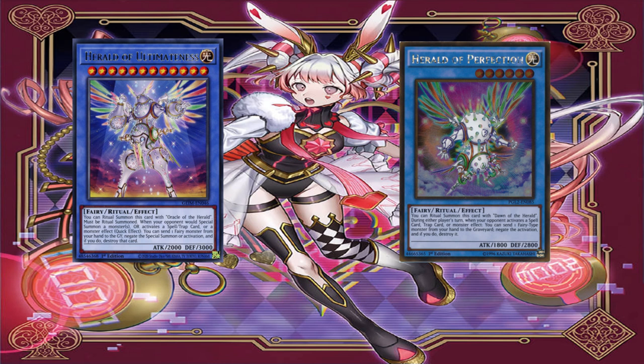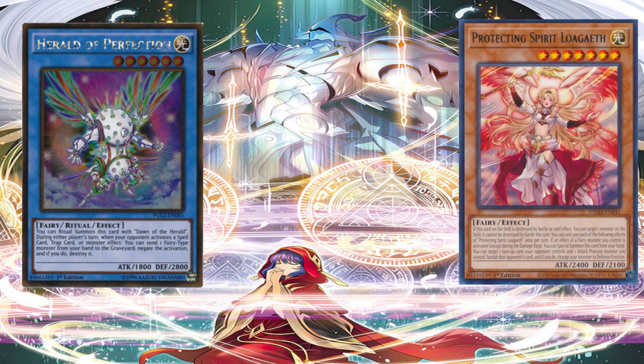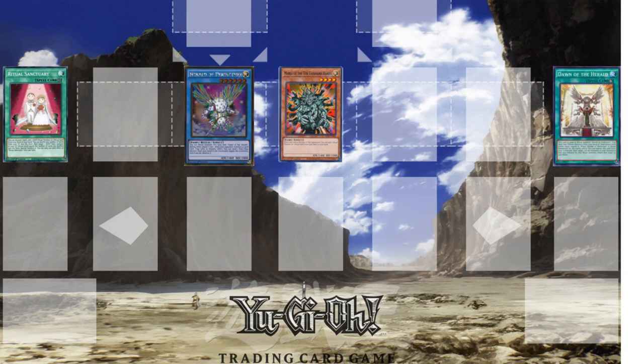This gives you an overall idea of how hand traps work in Yu-Gi-Oh. Here's a demonstration combo: first, activate Ritual Sanctuary and use its effect to add the Ritual Spell you need. Normal summon Manju, activate its effect — you can see Herald of Perfection and Protecting Spirit Logath in hand, added via Manju. Ritual summon using Dawn of the Herald. Activate the effect of Protecting Spirit Logath in your hand, special summon it. Then use Dawn of the Herald's effect to ritual summon using Logath into Herald of Perfection.